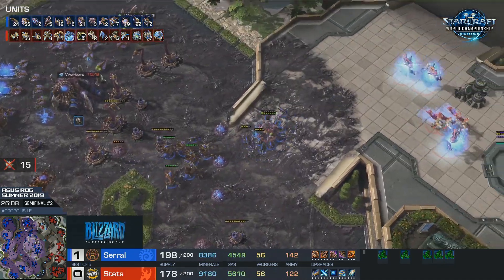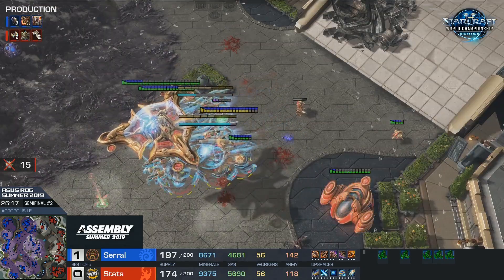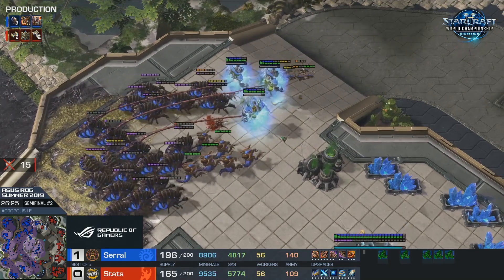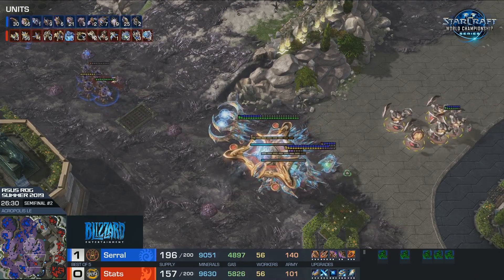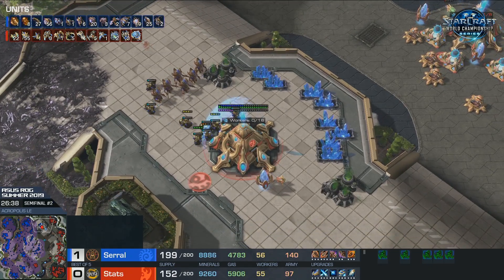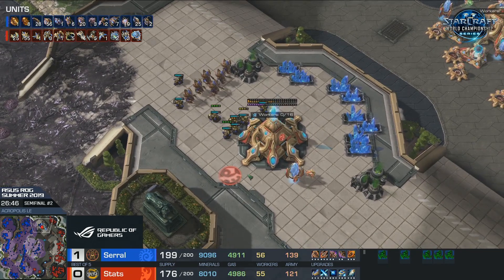Serral just killed a lot of probes here, which Stats with the bank that he has can replace, and he'll try to build the perfect army. But what's the perfect army? Adding more Carriers might be good here - and that's exactly what he's going for. That storm - using the feedback and the storms against him - that was awesome by Serral. And now Neural-ing everything, completely negating any damage from these Archons, attacking them with the Hydralisks all the way up there. Stats is taking an important base at the top - that's going to be denied.